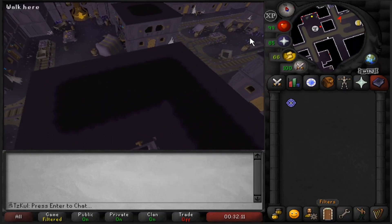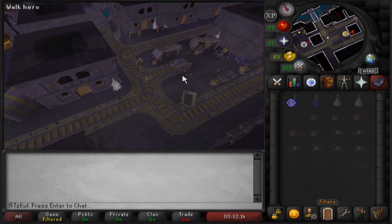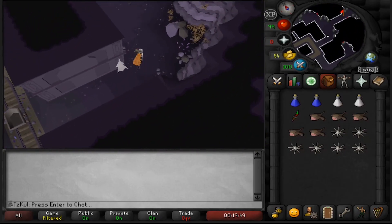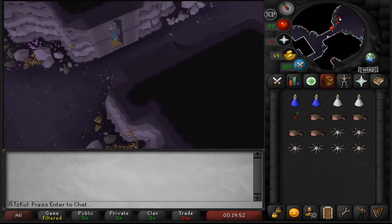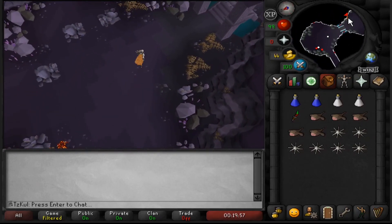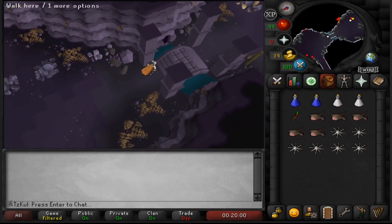Golems are located east of the bank Below Ice Mountain. The golems have low stats in general — even the highest levels are intended for low to medium level players — so whatever equipment or combat style you prefer is going to work just fine. You'll be needing some food depending on your defense, but hardly any at higher levels.